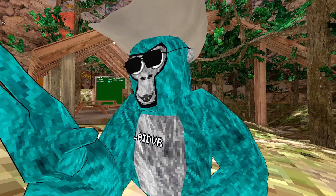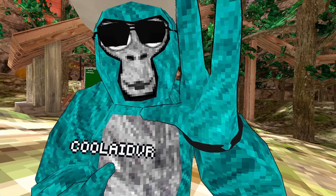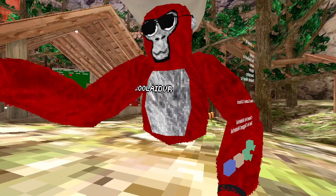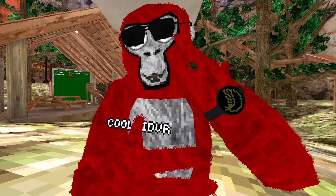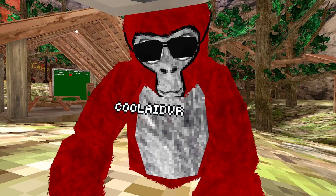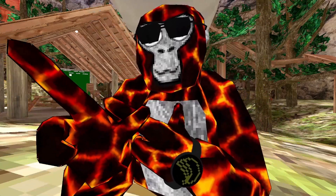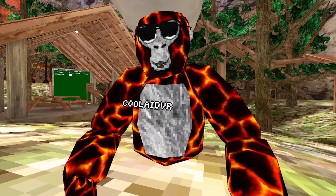Next, we have outline — you guys might not be able to see it easily, but there's a little outline around me. Next, we have rainbow monkey — now I'm rainbow. Next, we have realistic fur — this one's glitchy; it only shows up in my left eye, but it's really realistic fur. I was looking forward to this one, but it's broken. Next, solid color — now I'm just plain red. And then we have tagged, with an outline for when you're tagged. This is the old tagged material, I think.